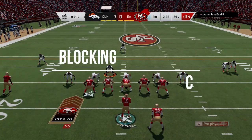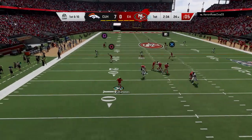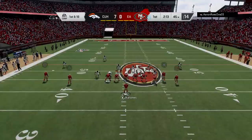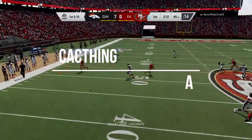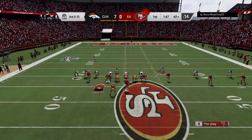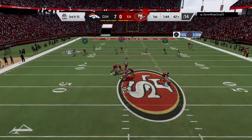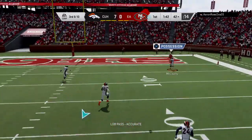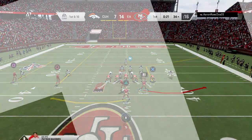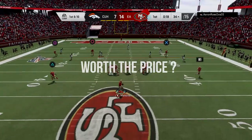His blocking is a C — he's an upgrade over horrible wide receivers like Moss, but don't rely on him in clutch blocking situations. Catching is an A, guys. I played 22 games with him — no drop balls, not an issue. I liked him; am I going to keep him? Absolutely. Here he gets his speed kicking in and gets his feet in for the touchdown. Worth the price? Absolutely.